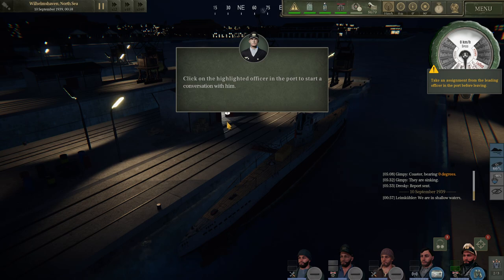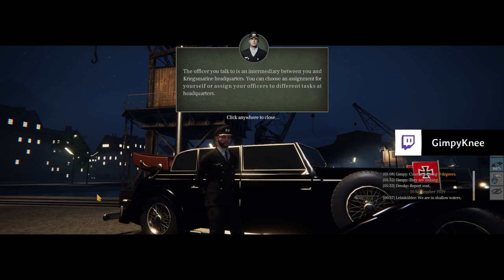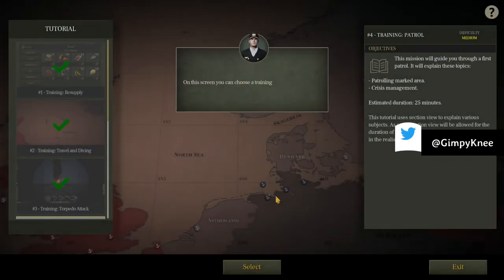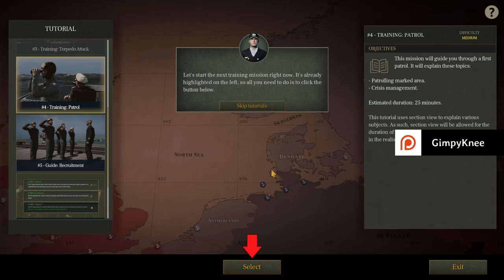We're going after the next mission. Your next break is in one hour. Just get this started and take a break. The officer you talk to is an intermediary between different task headquarters. These are current orders from headquarters — your eyes only. You can choose a training mission. Let's start the next training mission right now — scrolling down. We'll continue this one when we get back from break. OMG I love steak — welcome back. Going to get up, stretch my legs, check out Mrs. Gimpy and Rocket. Be back in a few minutes and we'll continue with the tutorial. Thanks for watching — enjoy the dog video. Bye!